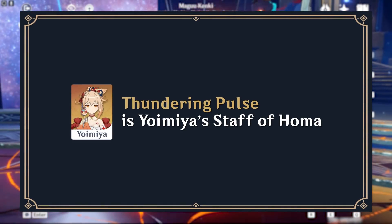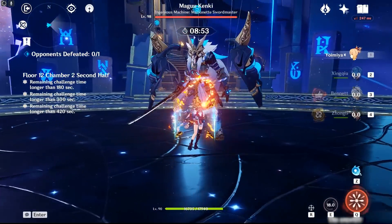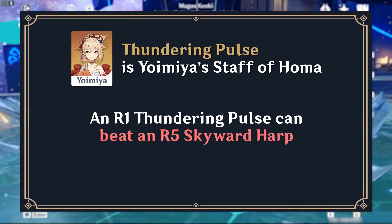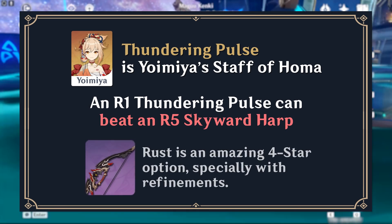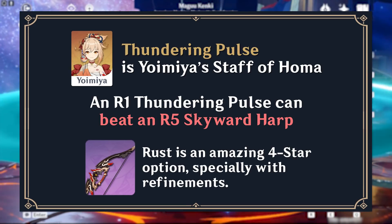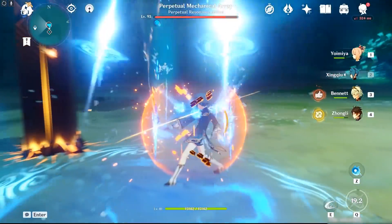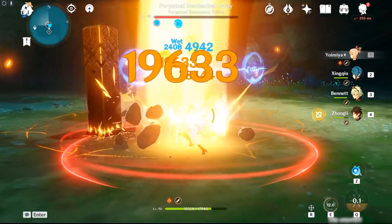On Yoimiya, Thundering Pulse easily beats out any other option for her best-in-slot choice. She is heavily reliant on normal attacks to deal damage, so Thundering Pulse will offer a bonus to a significant proportion of her damage — a Refinement Rank 1 Thundering Pulse can even beat out a Refinement Rank 5 Skyward Harp. However, she does have another amazing option in the form of Rust, a 4-star weapon with an unconditional normal attack damage bonus. A Refinement Rank 5 Rust is better than all other 5-star options at Refinement Rank 1, excluding Thundering Pulse by a wide margin, so players should consider Rust before rolling.